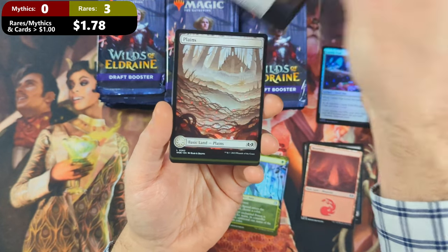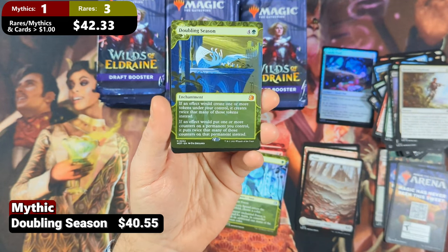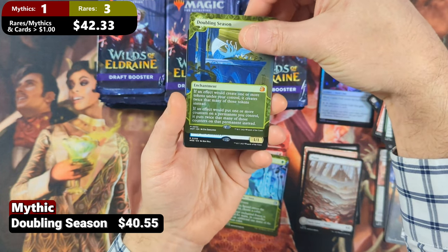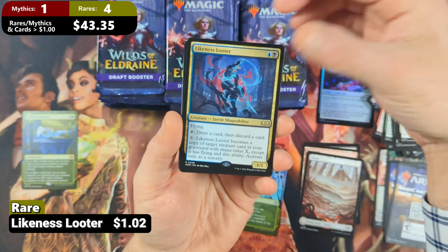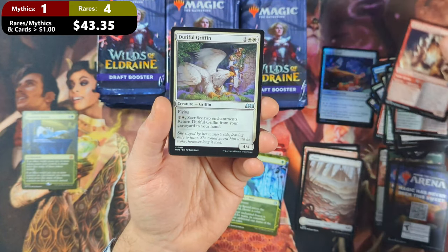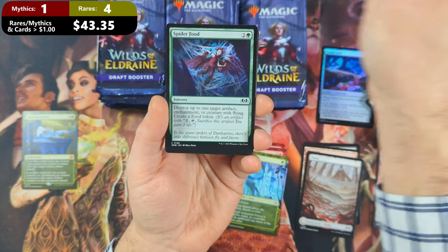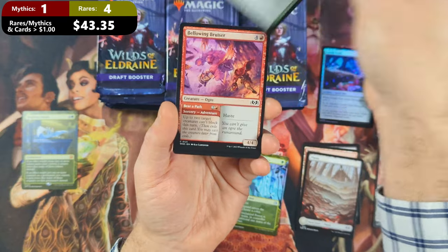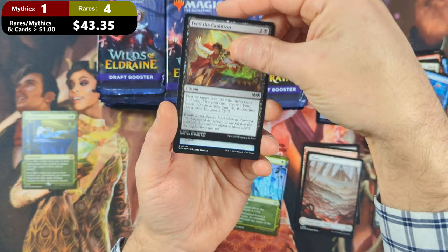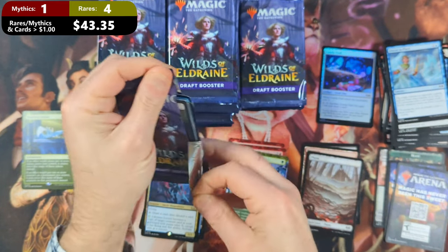Pack four: another non-token token, followed by a Plains. And then — whoa — a Doubling Season coming in from the Enchanting Tales subset. This is going to be a tremendous hit for us — one of the most valuable Mythics that you can pull. And behind that, we're going to see ourselves a Likeness Looter from the main set with a Picnic Ruiner, a Hearth Elemental, a Dutiful Griffin with a Stockpiling Celebrant, a Harried Spear Guard, an Unruly Catapult, some Spider Food, a Bellowing Bruiser, a Shatter the Oath, and a Diminisher Witch with Feed the Cauldron and a Freeze in Place. That was a good pack — now let's see a few more like it.